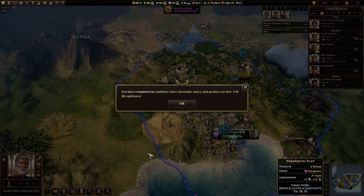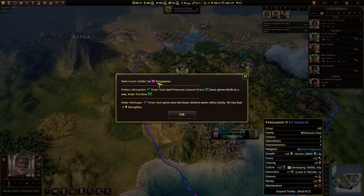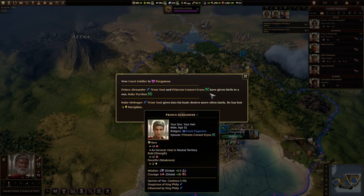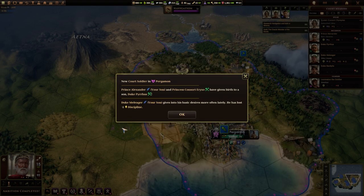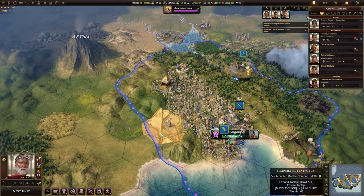We've completed the ambition to have Alexander marry and produce an heir. That gives us plus 10 legitimacy. Prince Alexander has given birth to a son. Ambition completed - well done. You have secured the line of succession. Philip, you are the current leader, to be followed by Alexander, and then by Purus. So that has two ambitions.